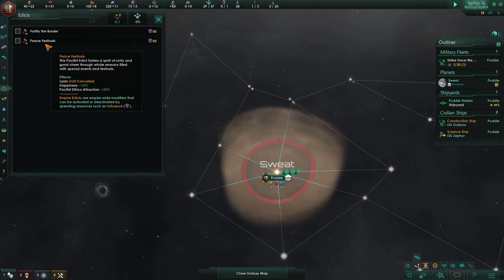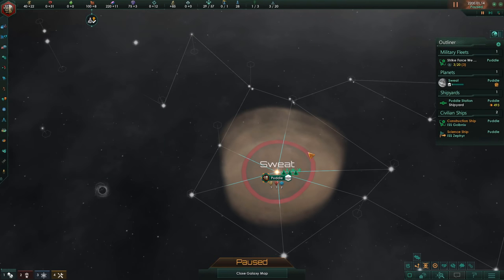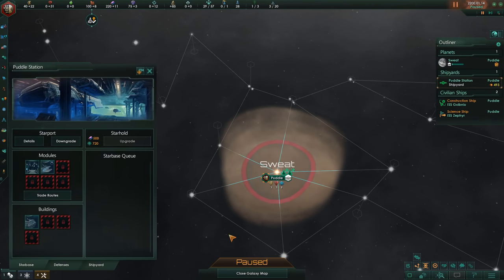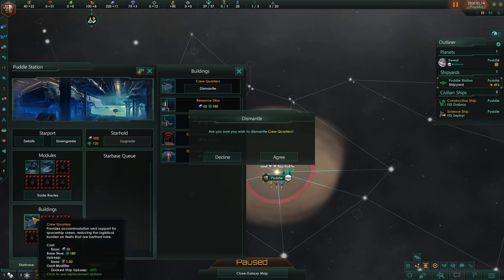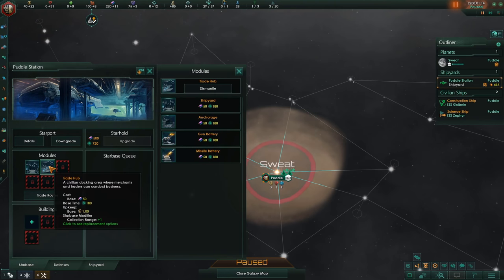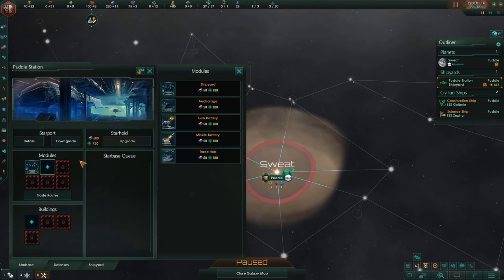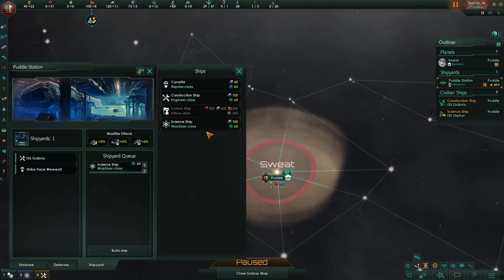So now that we have taken apart our fleet, we can also take apart some of the fleet modules on the station — we're probably not going to need the trade hub, they'll only consume upkeep. You really need Minerals to get the Ecominopolis early. Now we build a science ship, and then a few more later.